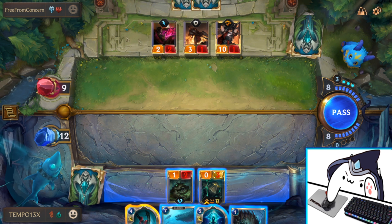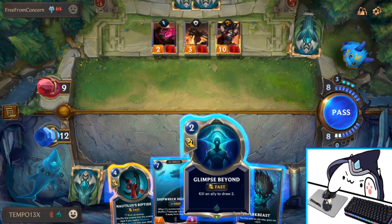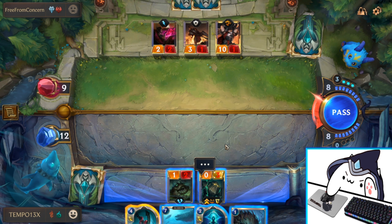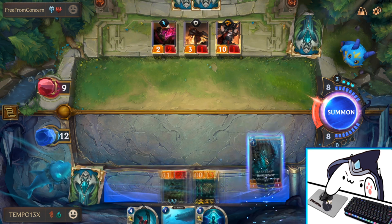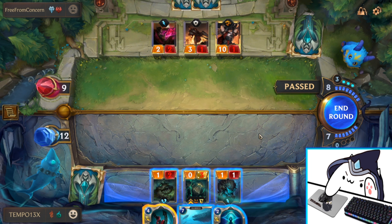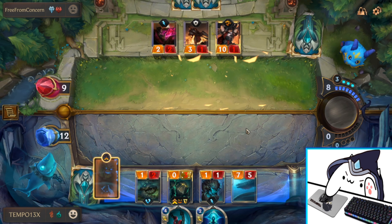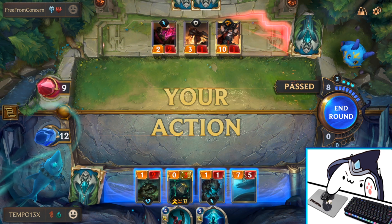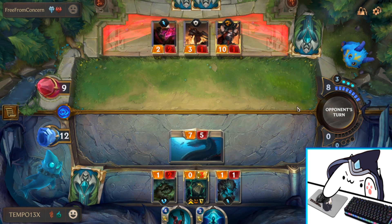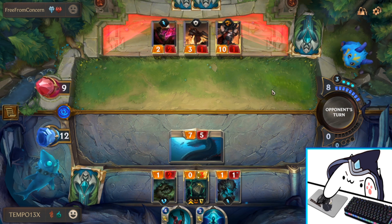Or use Glimpse on Thorny Toad, but then I won't be able to use Shipwreck Quarter. How close am I to Deep? This is a really hard turn. I'm going to play Bark Beast first no matter what, so let's just do that and see what he plays. I still have Riptide next turn for Darius, so I feel like I'm in an okay spot still, even if it looks scary.